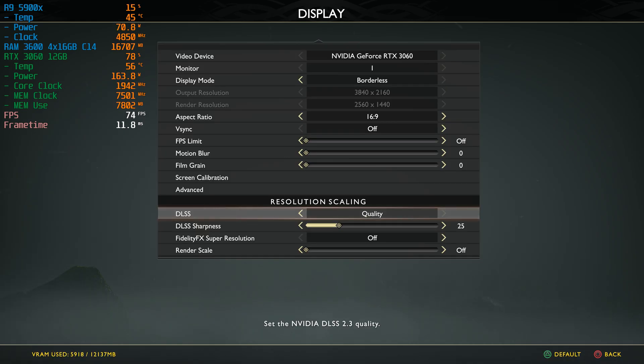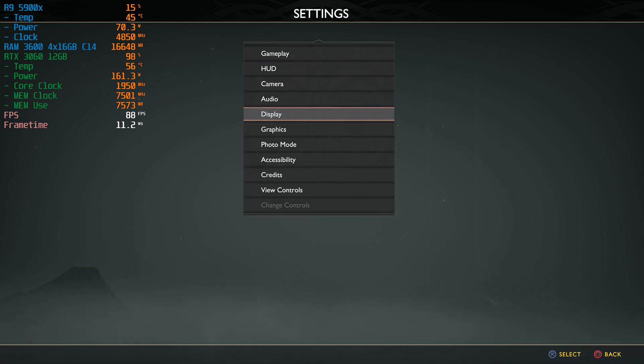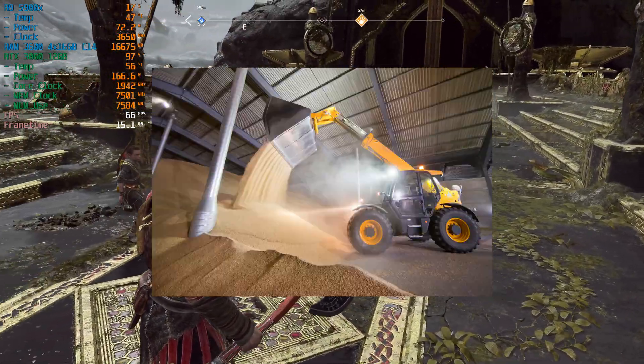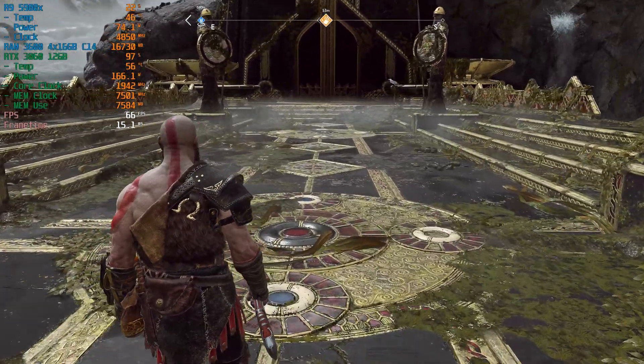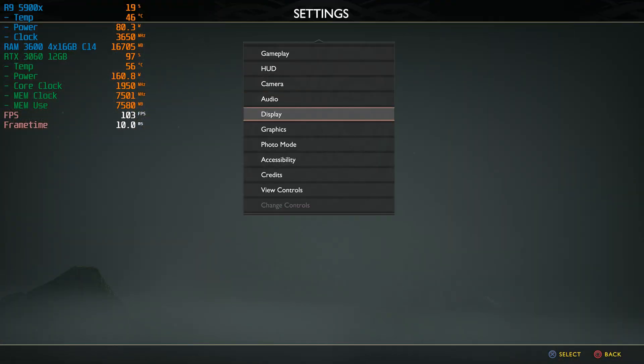That's why I recommend sticking with performance mode. I also use DLSS sharpness set to 25 — I find that 18 to 25 gives a sharp enough image, but going above that you start to see a lot of grain and over-sharpening in motion on edges. Don't turn it up too high unless of course you like that kind of thing, in which case go nuts.